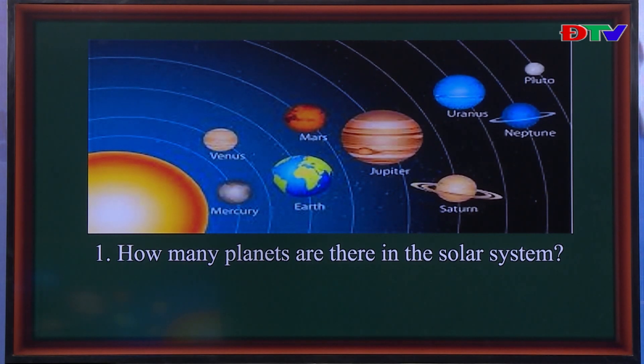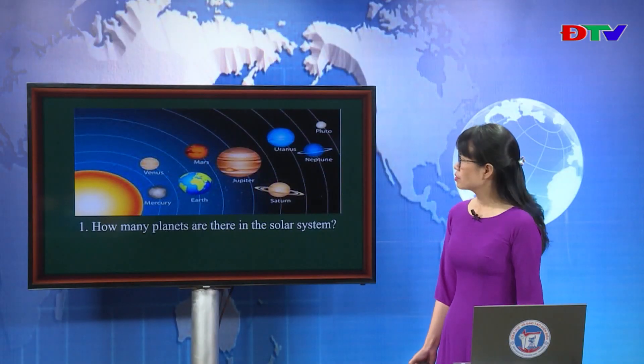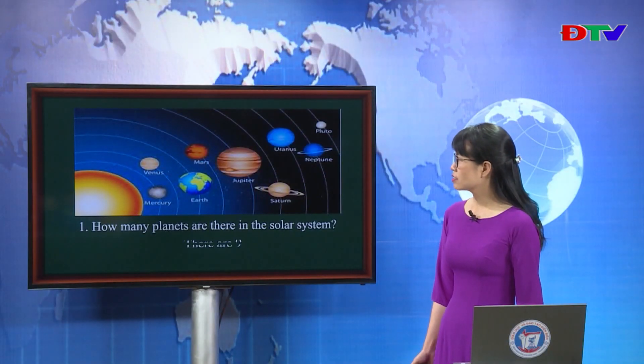How many planets are there in the solar system? This question is very easy, isn't it? And the answer is... There are nine.